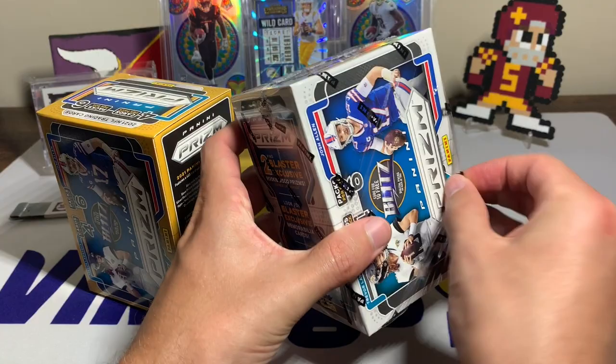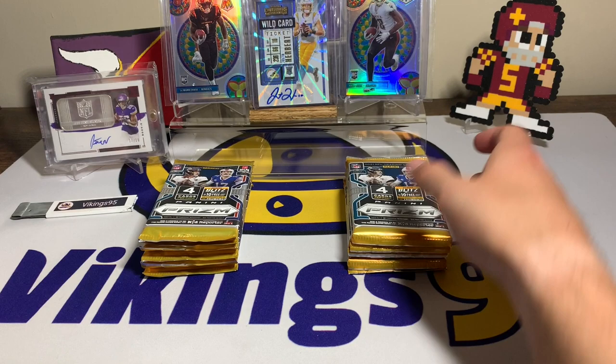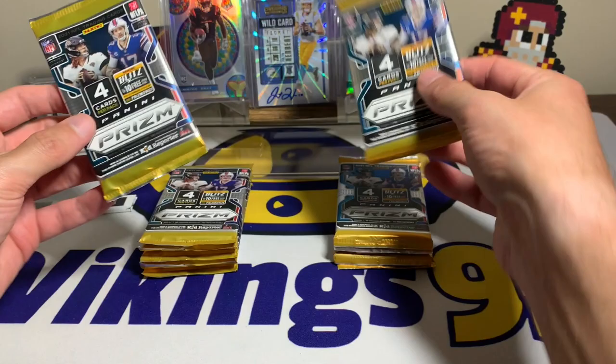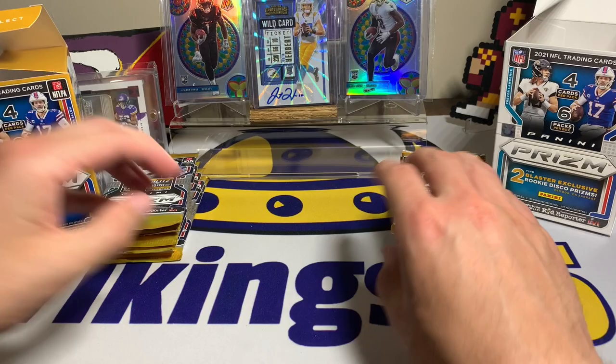I've seen a lot of tough blaster box openings so I'm not getting my hopes up too high, but it's always fun opening Prism. We have six packs from the fanatics exclusive and six packs from the normal blaster. They look exactly the same — the way to tell them apart is on the back: you can see 'FNBL' for fanatics and 'EXBL' for the Target brand. Fanatics on the left, normal Prism on the right.